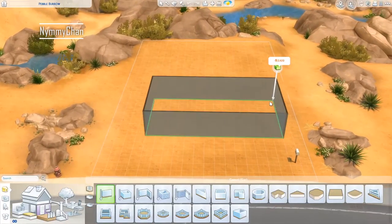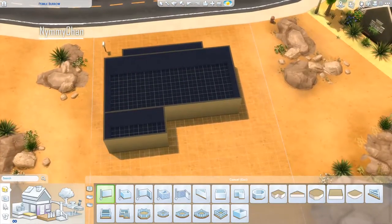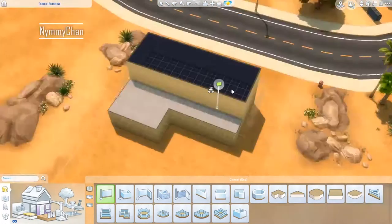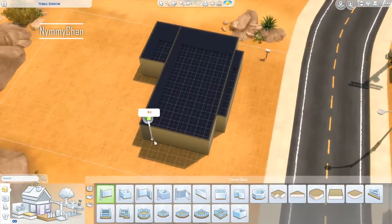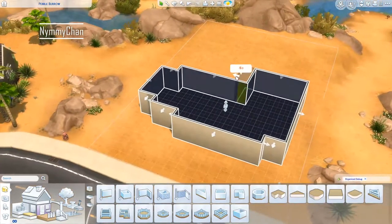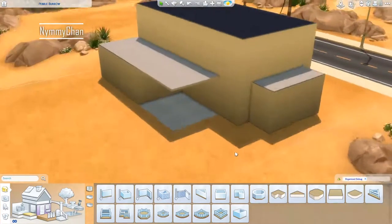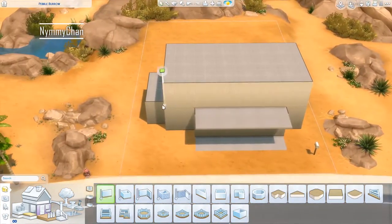Hello guys, it's Nim and welcome back to my channel. Today is Wednesday so we are building in Oasis Springs just like I promised on Monday. Today we are building a family home in Oasis Springs. I don't think that was what I promised - I think I promised to build something else, but I started building and a family home came out, so it is what it is.